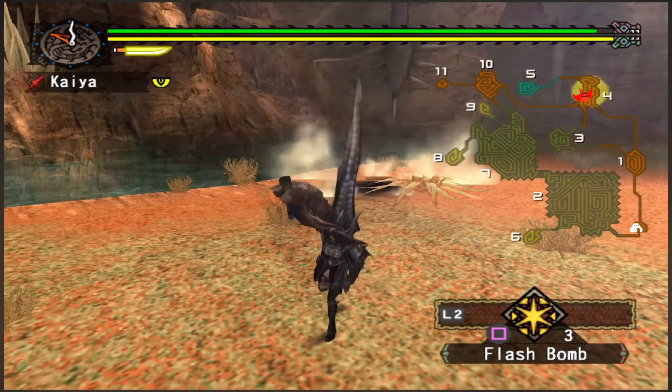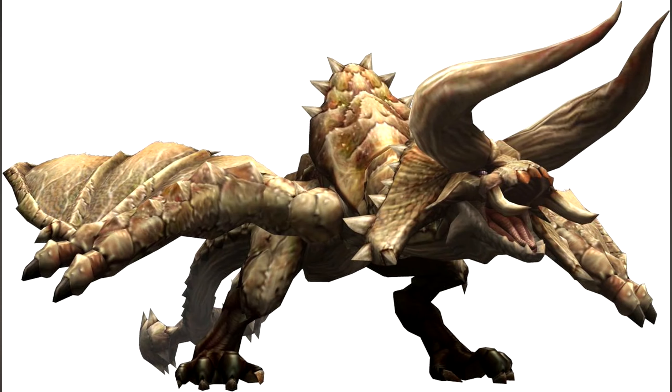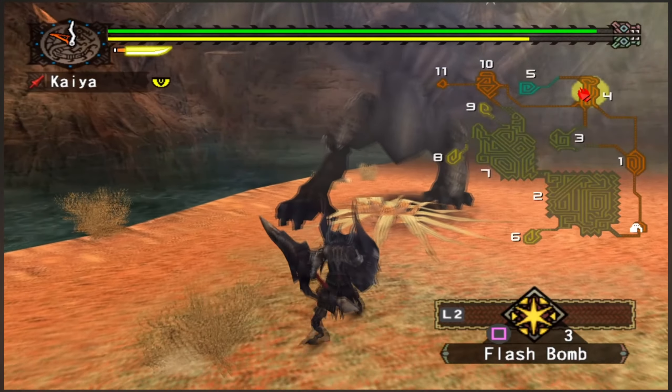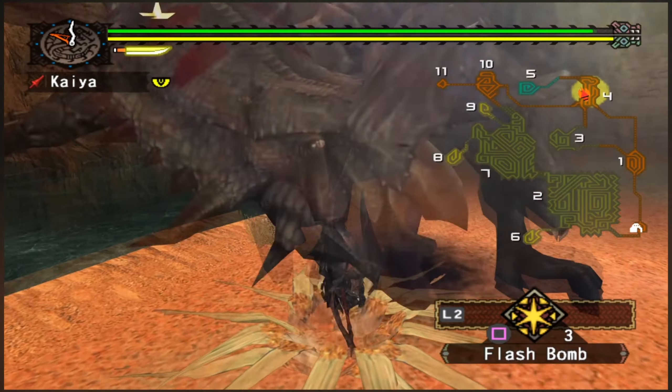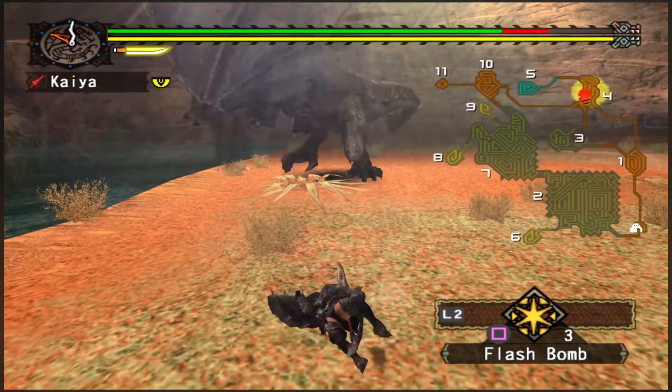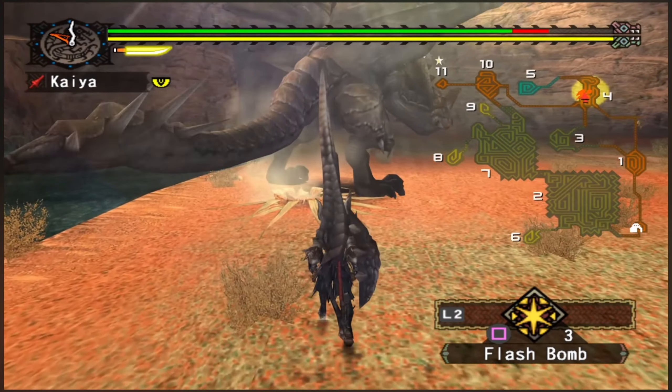Monoblos are large wyverns that bear a strong resemblance to Diablos, but unlike Diablos, a Monoblos has a single horn opposed to two. They have a variety of spikes along their rock hard carapace, small yellow eyes with a vertically slit pupil, and a tail club that is more like a mace in comparison to the tail of a Diablos.